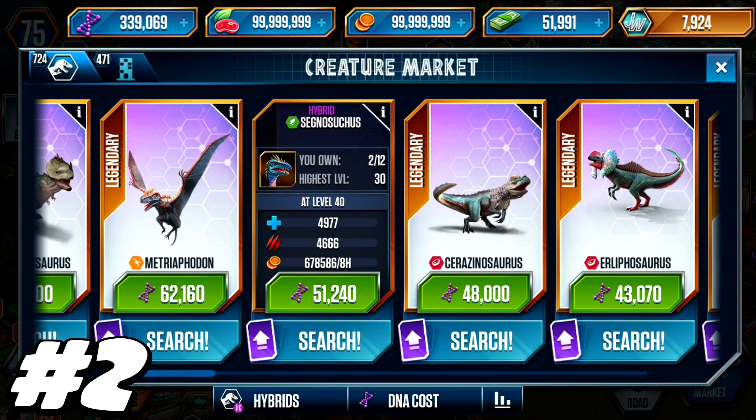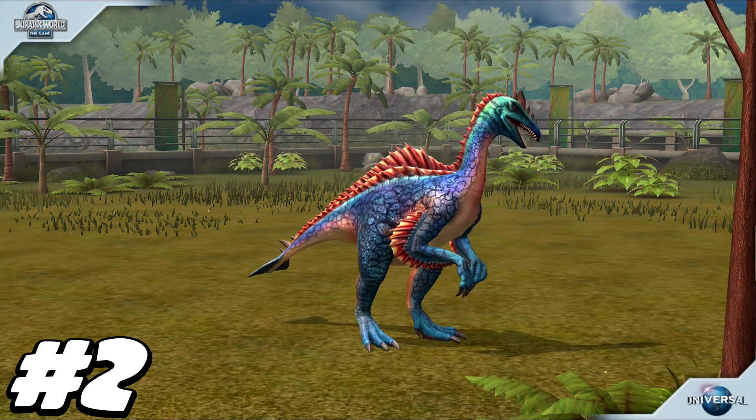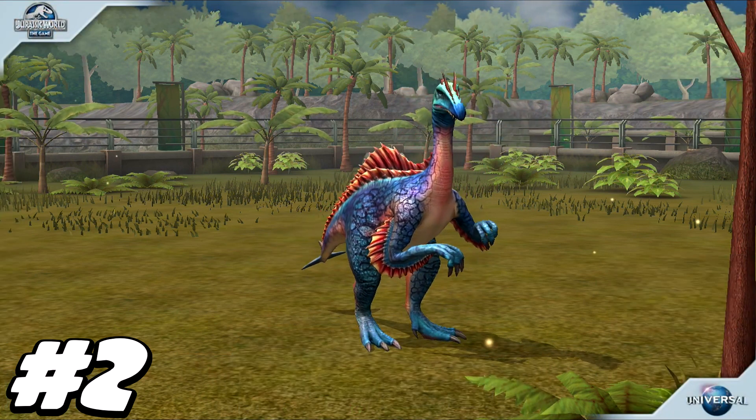I've got two Segnosuchuses, both at level 30. I only recommend you get them up to level 30 — level 40 is great, but at level 30 you can have two of them that can do the job regardless, and you've got two for pretty much the same price. The Segnosuchus level 40 has 4,977 health and an attack of 4,666. If the Mark of the Beast doesn't sell you on this creature, I don't know what will. Its appearance is sure to terrify children and adults alike.